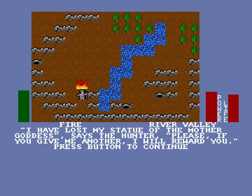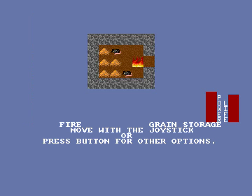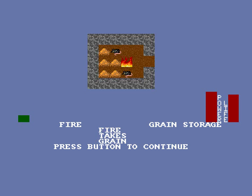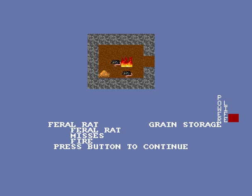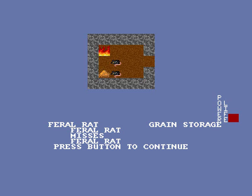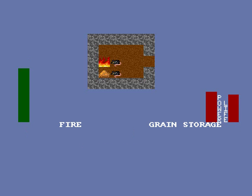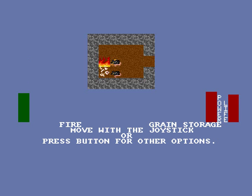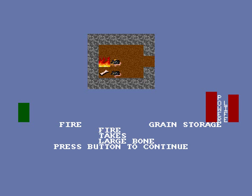The hunter says: I have lost my statue of the Mother Goddess. Please, if you give me another, I will reward you. Worth knowing, because we have a place to get a statue of the Mother Goddess — we just need a bone. And in here we will find one, in grain storage. We are being attacked by a feral rat. These guys really aren't worth fighting, so I'm not going to bother unless they get in my way. Taking grain — there's not much point, it's kind of a waste of inventory space. A pile of bones — a large skeleton, bleached white from age, lays here. You successfully free one of the larger bones from the pile. Fire takes large bone. Excellent — that's just what we needed.